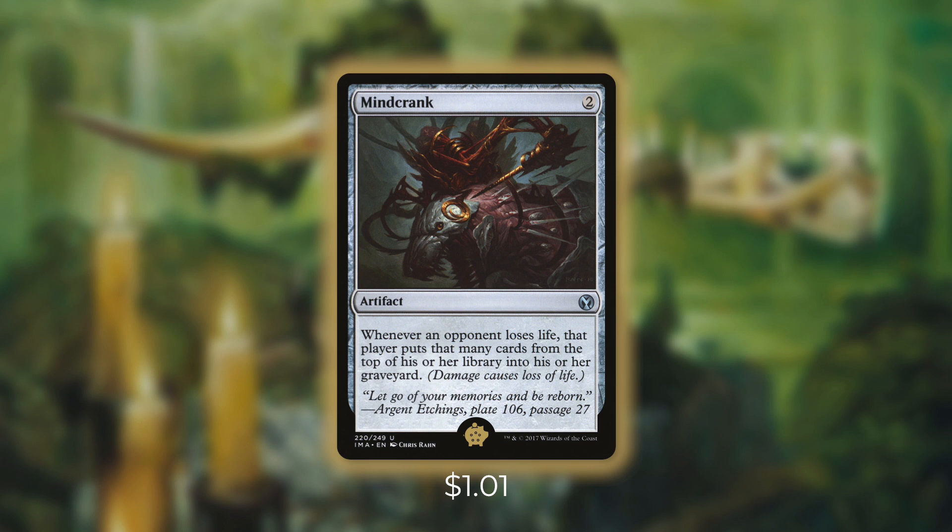Now with this deck, we've got plenty of ways to mill ourselves and our opponents, meaning we can keep triggering this and starting that whole process over and over again. And on top of that, we don't even have to mill to start the process — if any of our opponents lose life while this is in play, it's going to start that whole process on its own. At just two mana, this card is extremely efficient and deadly for this deck, and that's why it's the Golden Pig.